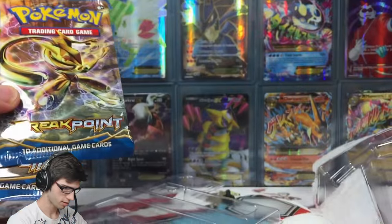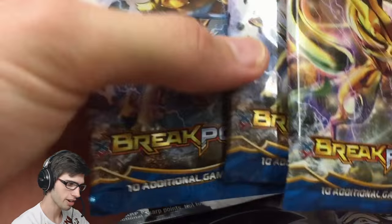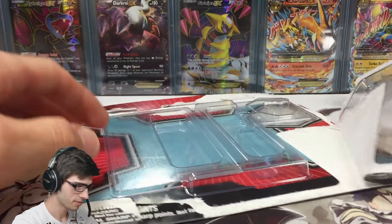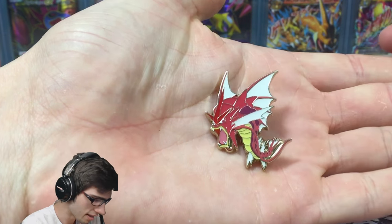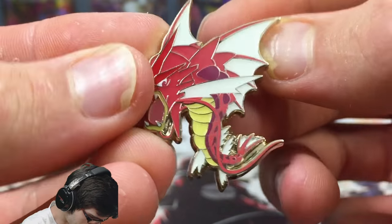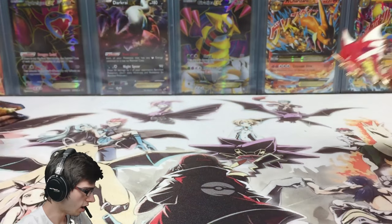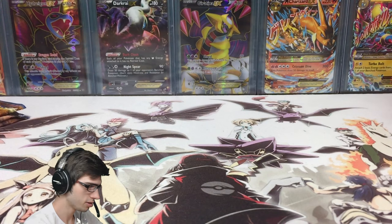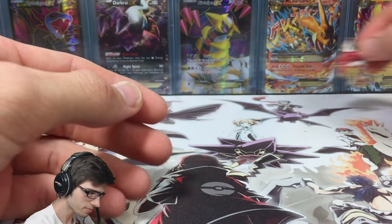We've got three packs of breakpoint — Greninja Break and two Luxio Breaks. The big deal about this blister is the Gyarados pin. Let me get a nice shot of that for you guys. I also have the Scizor blister as well as the companion piece. Three Gyarados at the back there — this could be a potential first for the channel.